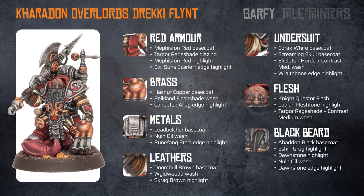I painted the leathers using Doombull Brown as a base coat, Wildwood wash, and then a Skrag Brown highlight. The undersuit is a Corax White base coat; Screaming Skull was then painted over the top, followed by a wash of Skeleton Horde and Contrast Medium mixed together. This was then edge highlighted with Wraithbone.